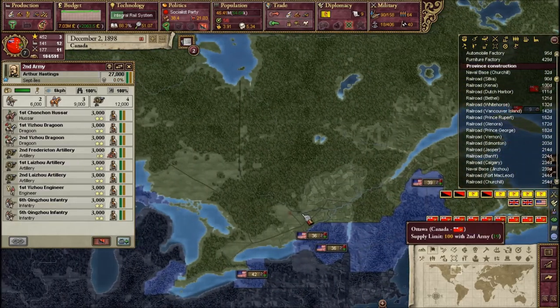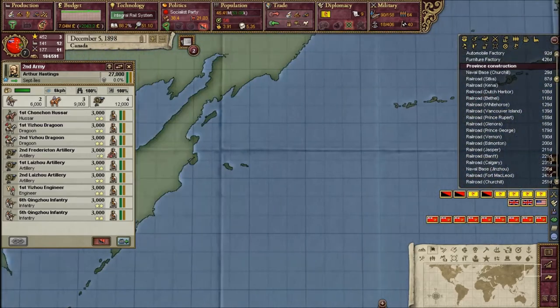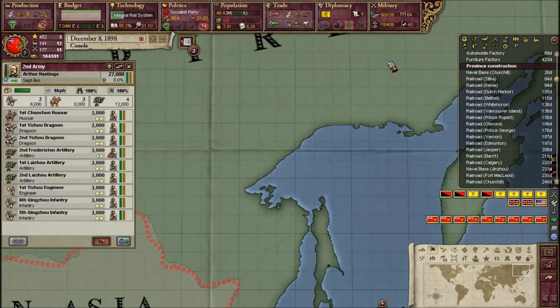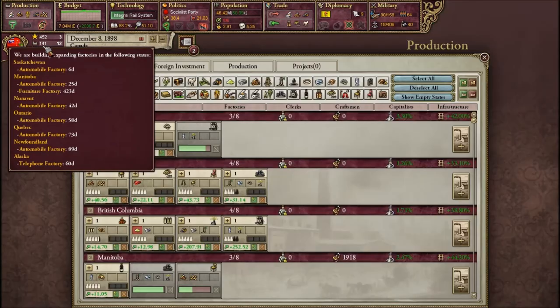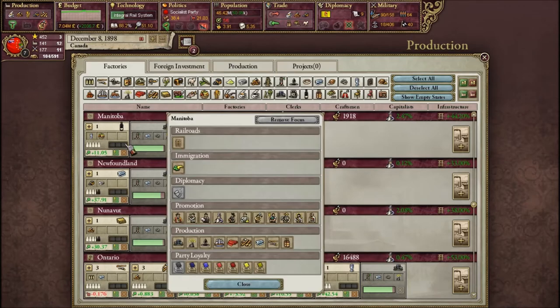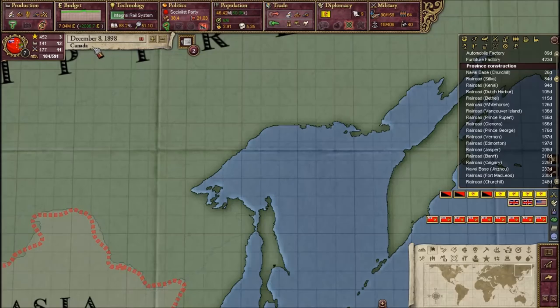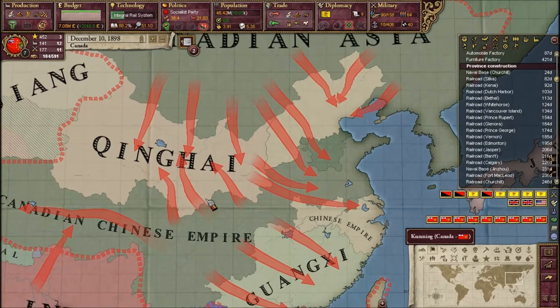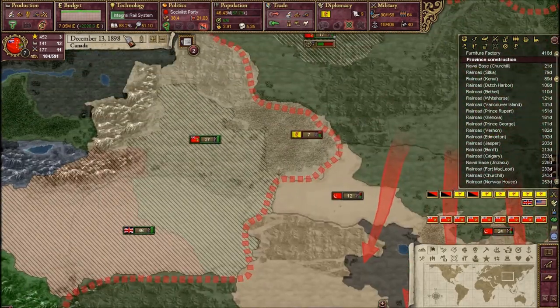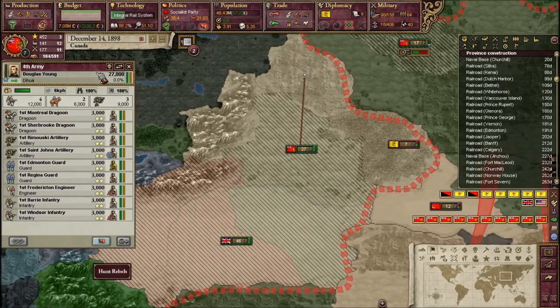I'm moving armies all the way over to our capital so we can defend it. We have another decision modifier - I'll encourage craftsmen in Manitoba because they're getting a lot of new stuff and they're going to need a lot of new workers.